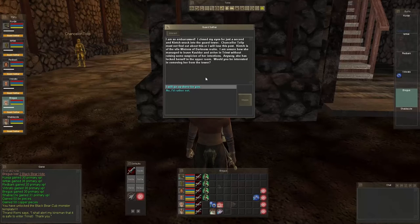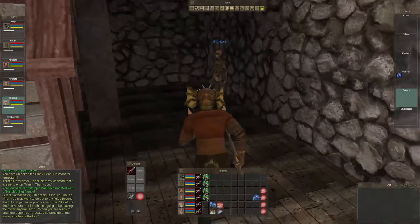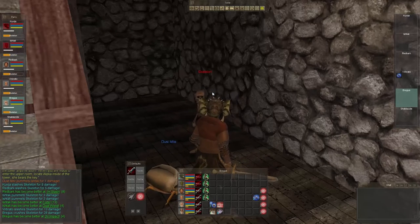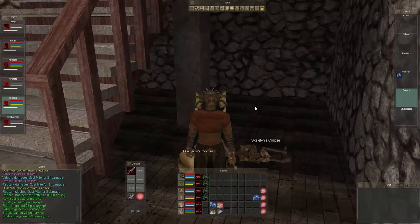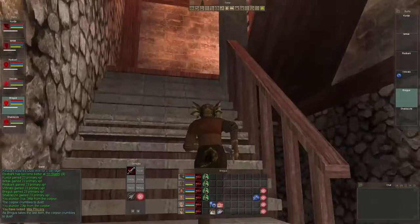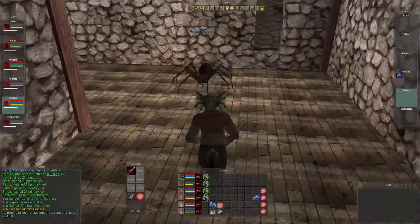'She has locked herself into the upper room. Would you be interested in removing her from the tower?' Oh, I will! Let's go ahead and start clearing out everything. There's so many poison-making quests in the game — it's hard to tell what is for what. We need to go train our monk, warrior, ranger, and bard in a skill that's learned at the warrior trainer.